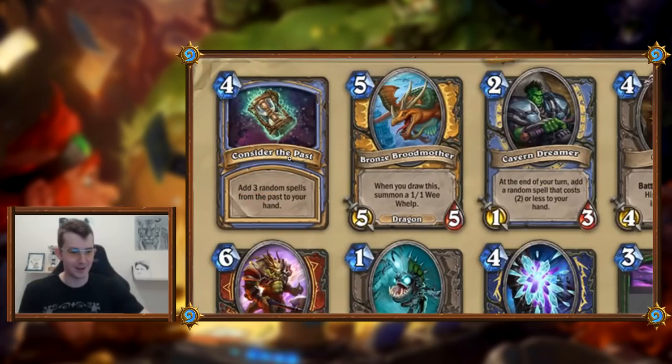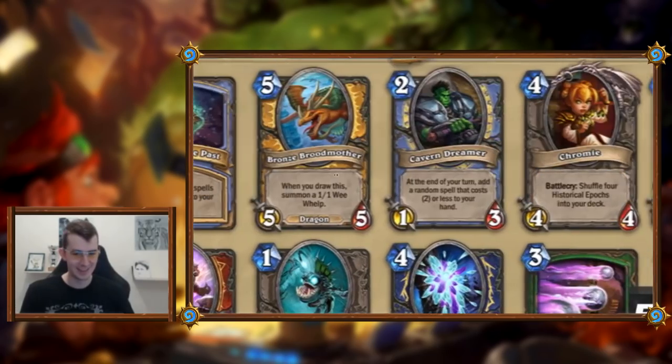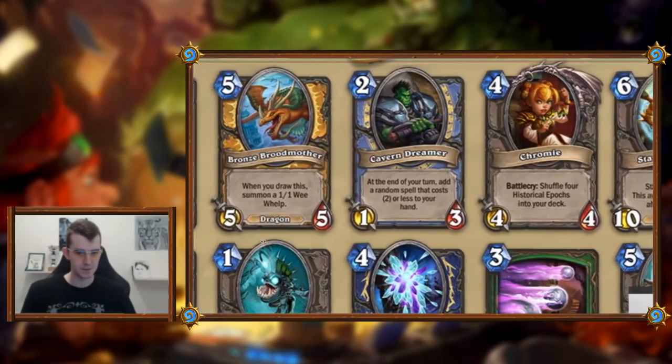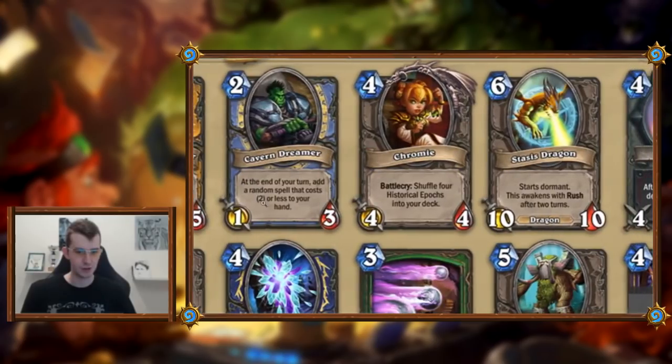Bronze Broodmother: five mana five-five, when you draw this summon a one-one. It's a five mana five-five with upside — solid but not crazy. I'm going to spend too much time on that one.